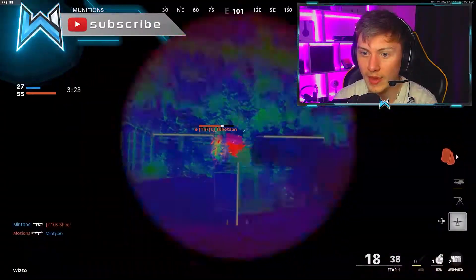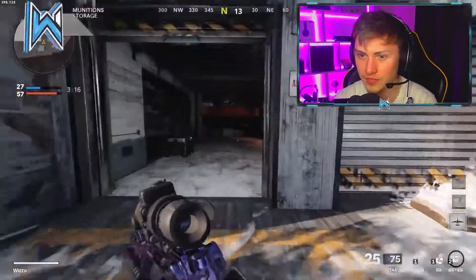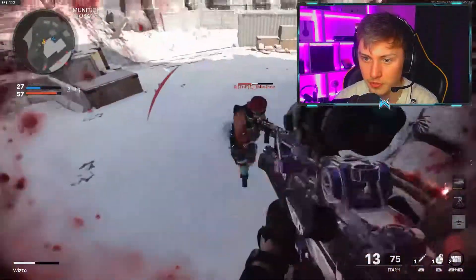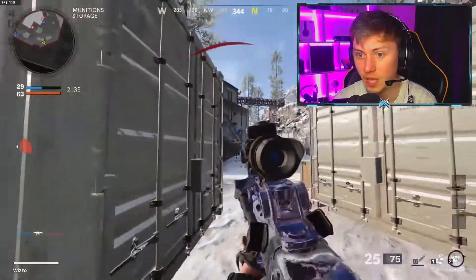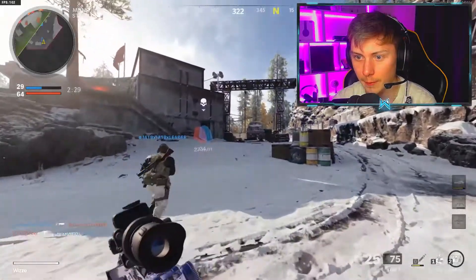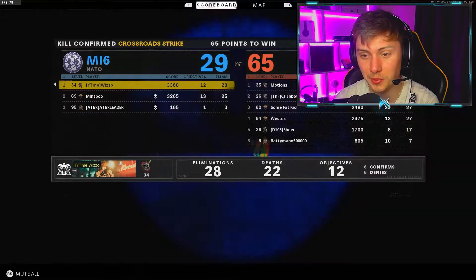We might be getting destroyed right now but I'm enjoying myself - I think we're doing pretty good for the class we've got on. I want you guys to comment the weirdest classes you want me to try, and I'll do my best to go for a nuclear with them. This is more of an introduction to this series. The team has just completely given up - nothing's going on. I literally can't fire in a straight line without the gun skyrocketing into the air.